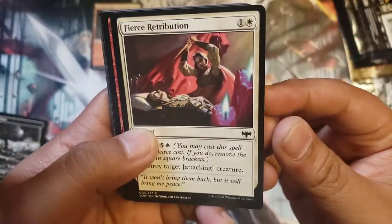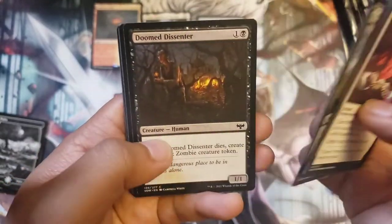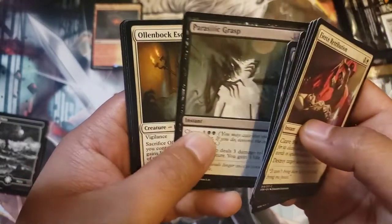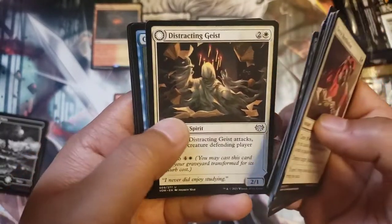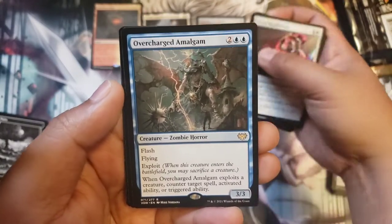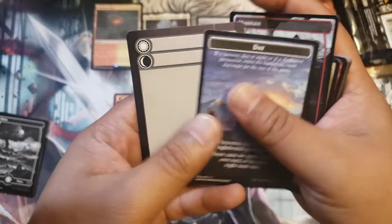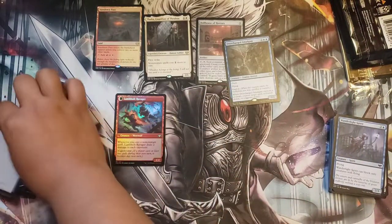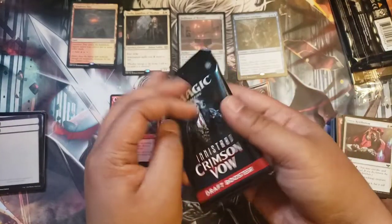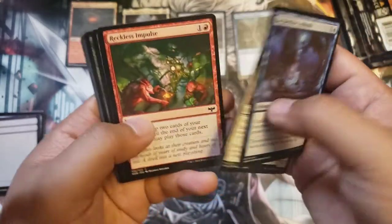Pack number four — we have Fierce Retribution. Oh wow, that guy left the toilet seat up, that's what happened to him. Witch's Web, Homicidal Brute, Parasitic Grasp, and an Escort to the Underworld distracting guys. Overcharged Amalgam — cool zombie horror, I've heard a lot about this card. We have a mountain, a day, and a sun-moon token. It's a transform token, but I like calling it a sun-moon token because there's a sun and then there's also a moon.